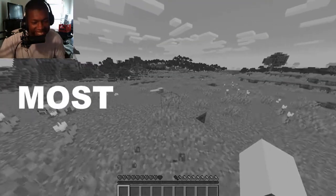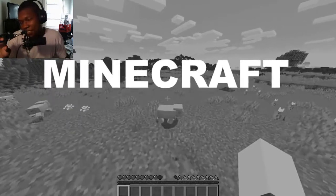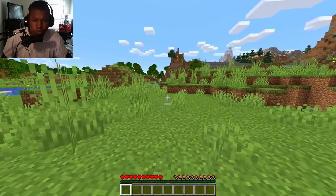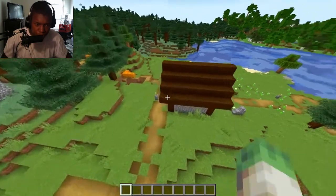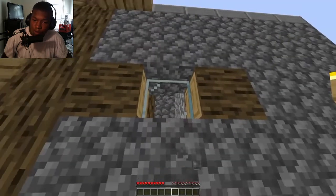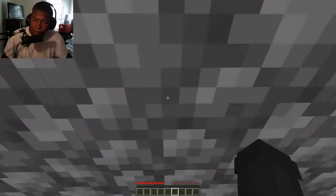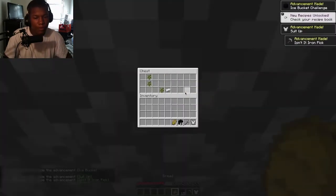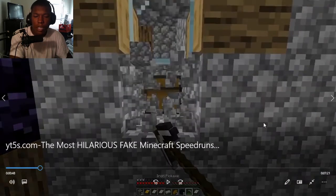This first speedrun starts by literally spawning in the middle of a village. The first sign that this run is fake — he clearly cut his recording, located a village, and then just pretended to have spawned there. The chance of this happening legitimately is just abysmally low. The chest in the blacksmith he spawns right next to has an insane amount of obsidian, which definitely seems pretty suspicious.